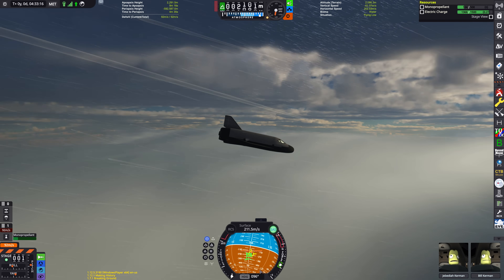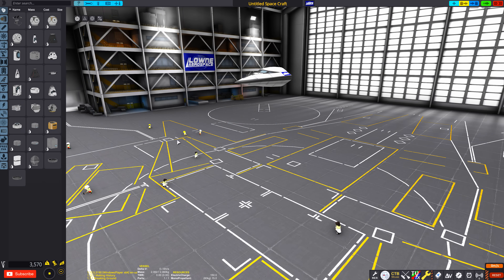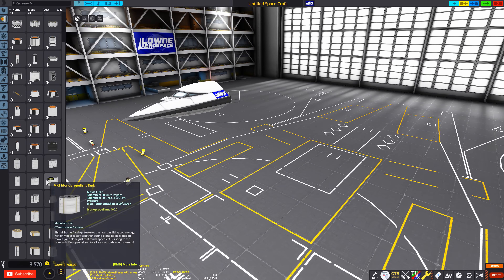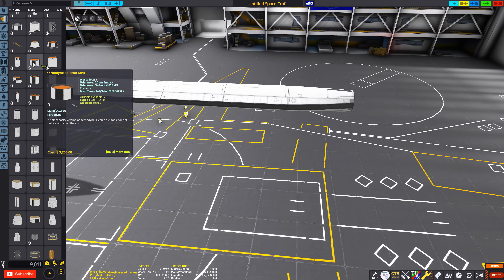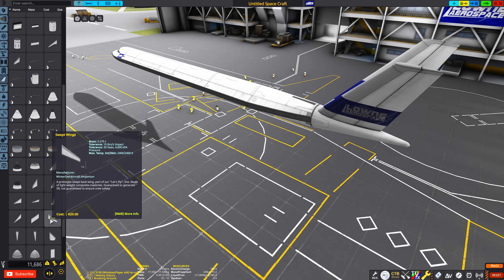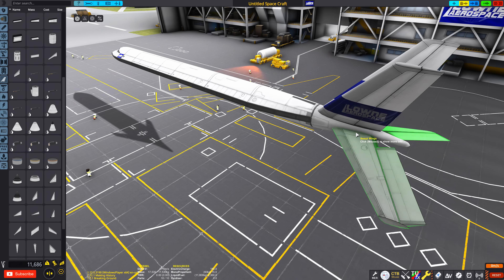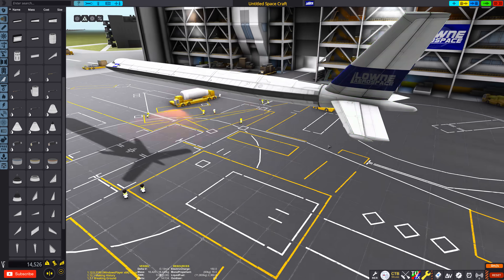But also, this is Kerbal Space Program — you've gotta go to space, right? So what's the compromise? I decided to try a satellite launcher, which is something I've done before, but with a brand new caveat: it has to deliver payload to space without the use of any oxidiser. This is powered by jet engines only — just good old liquid fuel and the air we breathe.